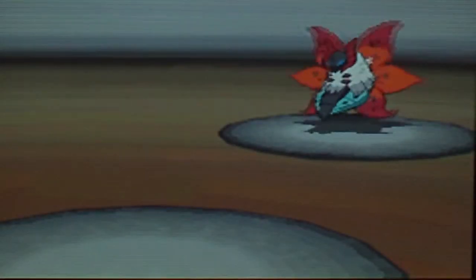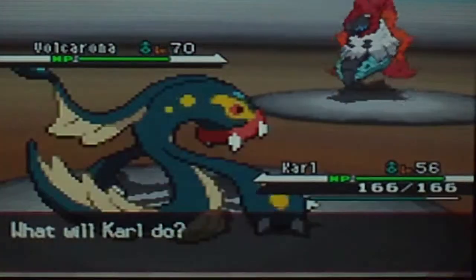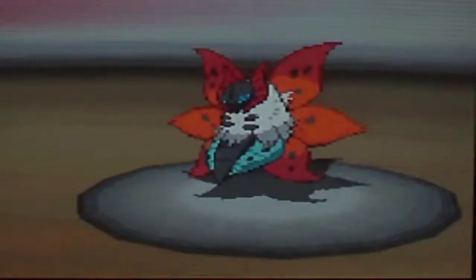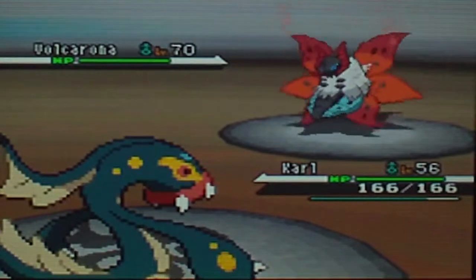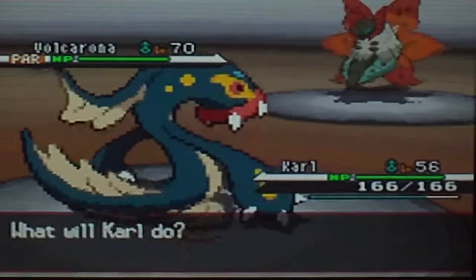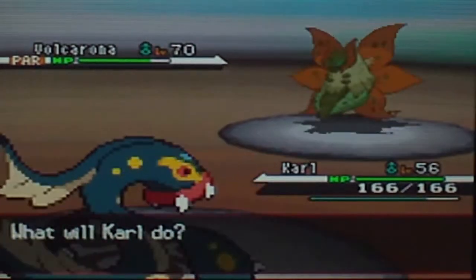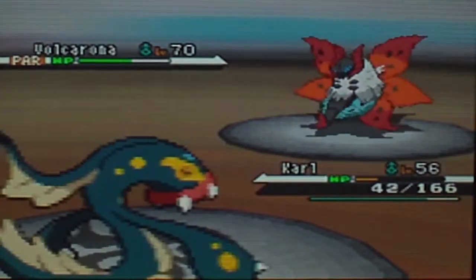This is Volcarona at level 70, which is pretty overpowered in my personal opinion. I think I should start off with a Thunder Wave — that would help immensely. Oh, he's going to use Quiver Dance. That's good because now I can actually do some damage since he'll be parahaxed. He's still faster but paralyzed now, so he'll be easier to catch. He used one Quiver Dance so he can do a lot of damage.